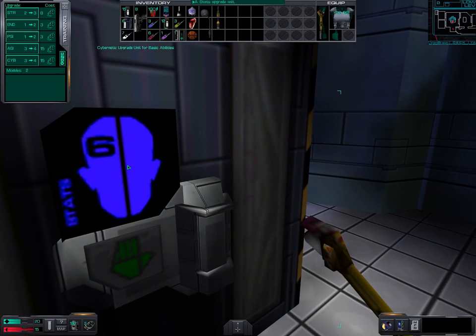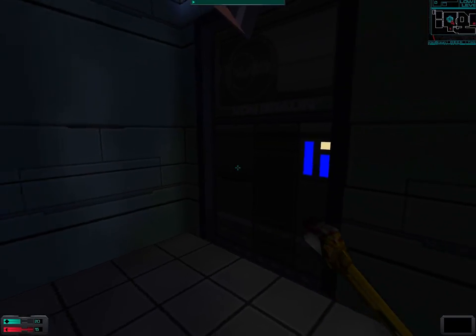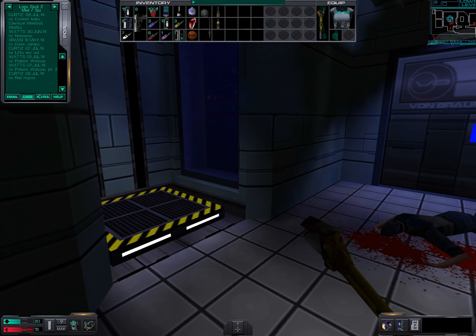We are not going to get anywhere with these two cyber modules, but we are now at level 4 in hacking. We've got the access card from Dr. Grassi. Now our objectives show we need to get to the crew section.